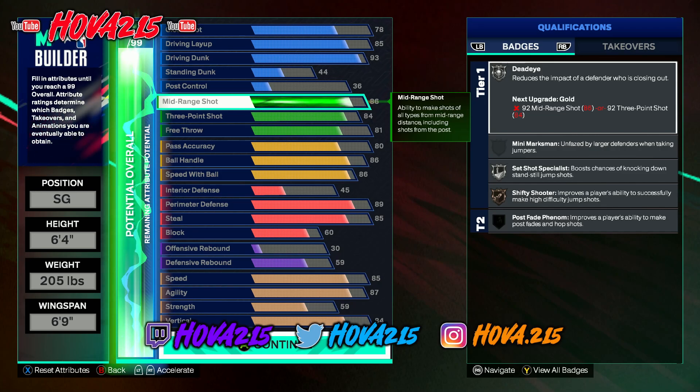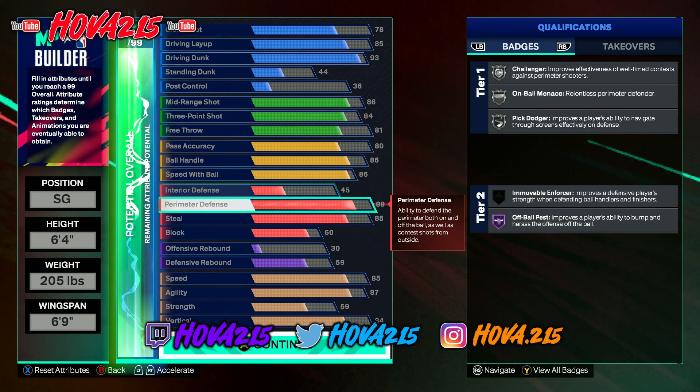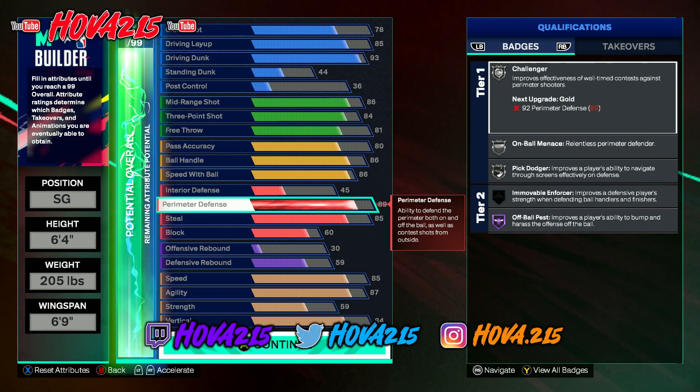The playmaking is 80 ball control, 80 pass accuracy, and 86 ball handle — so you're definitely going to be able to speed boost and get the Zach LaVine dribble styles, John Morant, Daren Fox, Tyrese Haliburton, and all that good stuff.